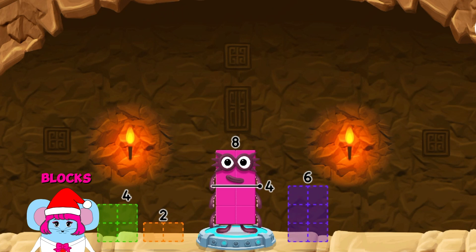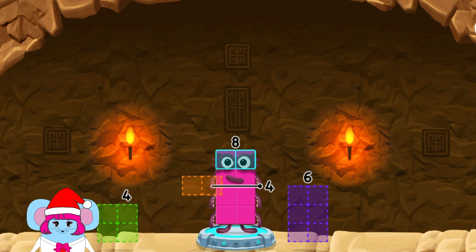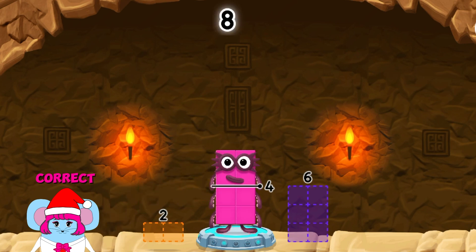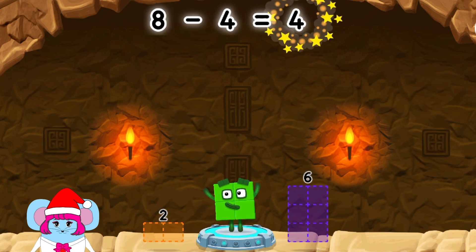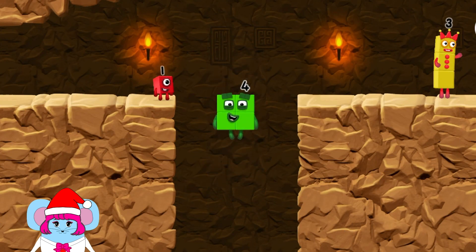Take number blocks away from 8 to leave 4. 6, 4, 2, 4. Correct! 8 minus 4 equals 4. 2 by 2. Amazing.